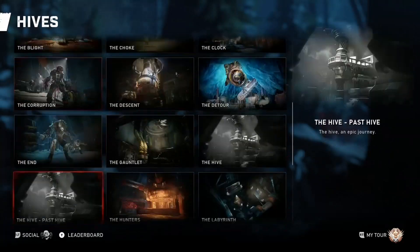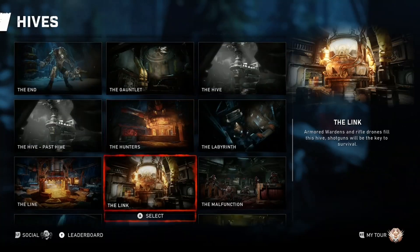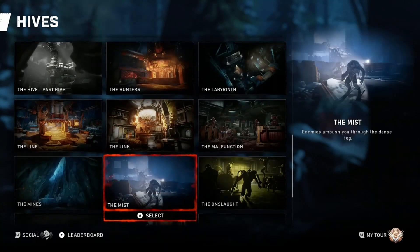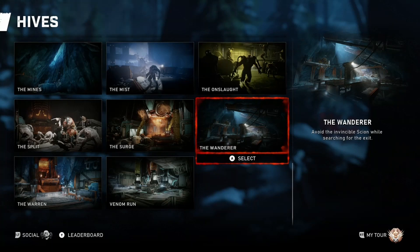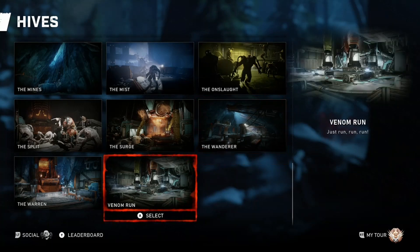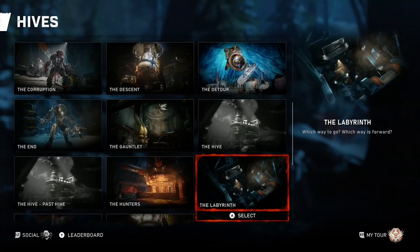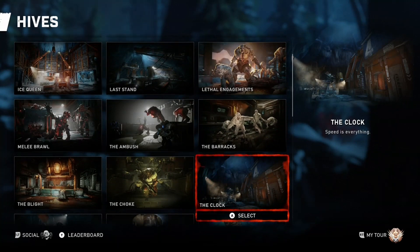What is going on guys, Dr. Schwoz here. Today I've got a video for you on class recommendations and tips for mastering all Operation One hives. This is a video series I'm making where I'll discuss what classes I recommend bringing into a hive to master it the first time successfully with a group of buddies, based on what's available in supply rooms and the enemies you can pull. The hives I'm going to talk about today are: The Hunters, The Surge, The Wanderer, Venom Run, The Labyrinth, Forever, The Clock, The Trap, and The Last Stand.